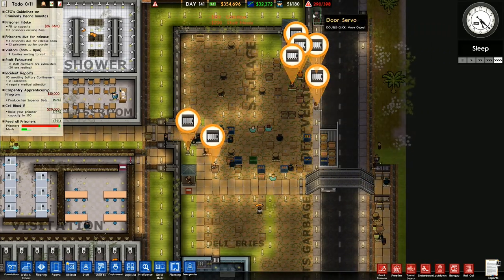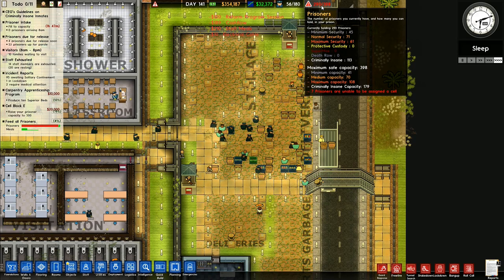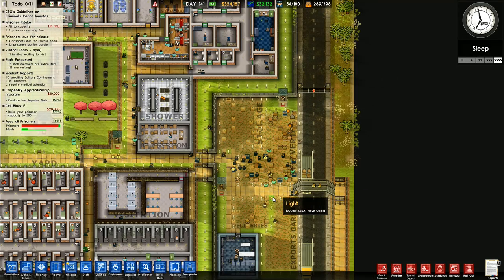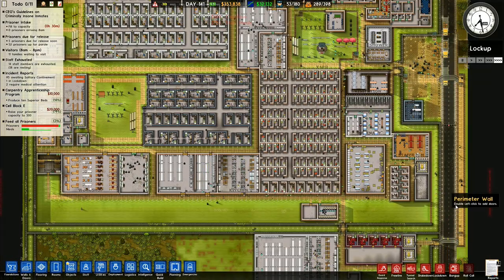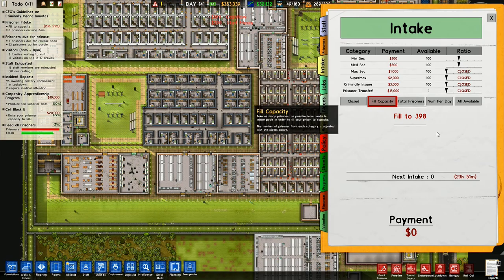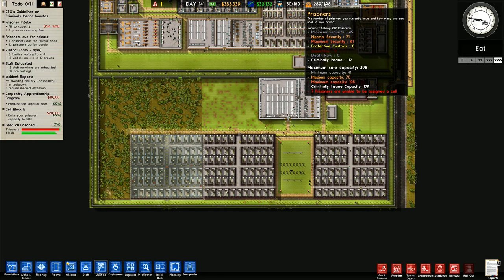I've got prisoners who are waiting for somewhere to go. For 113 criminally insane with a capacity of 179, they're still saying I've got seven unable to be assigned to a cell. It's because I've got four minimum security that shouldn't be here. Why am I getting more coming in than I've got room for? Are they deliberately pushing in more people than I can take? I know why — it's because temporarily that wasn't classed as criminally insane, so I took in extra prisoners to put into there.